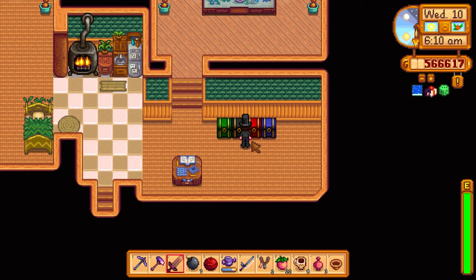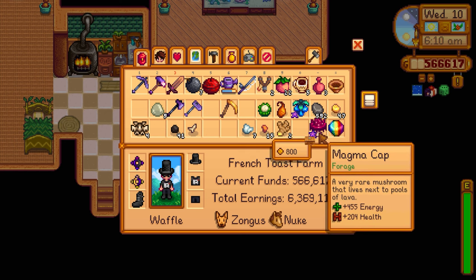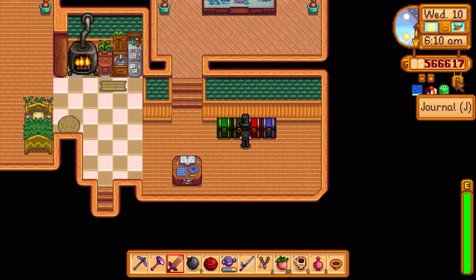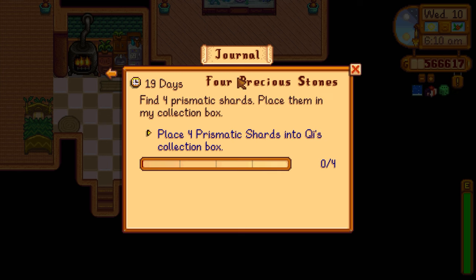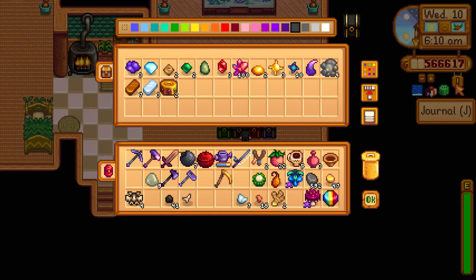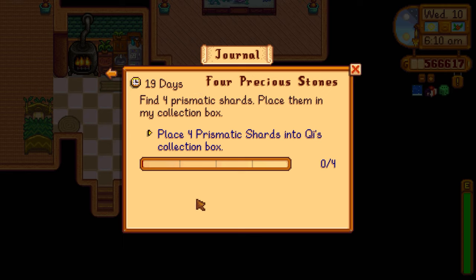I'll give Caroline a purple mushroom, but the magma cap is reddish — not really purple — so I need the actual poison mushroom. I got one prismatic shard so I need three more for the Mr. Chi quest. Wait, do I have to place them into that box? So I still need three more. I kind of want to check because it says 'place them' — it doesn't say you have to collect them first. Maybe we can finish this right now because I think we have two or three in storage plus the genema huts.